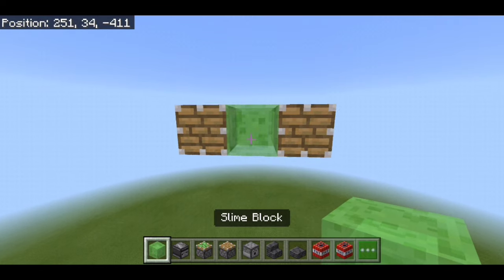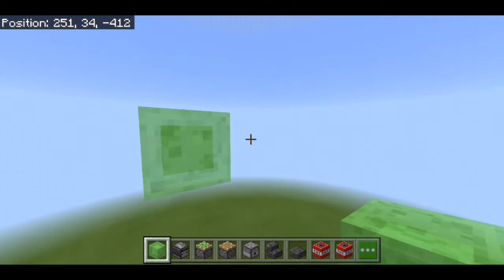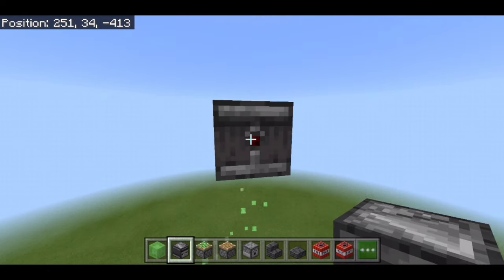Then from the slime block go 4 blocks out: 1, 2, 3, and 4. Destroy the first 3 blocks and have the observer pointing towards that side of the plane, and destroy the temporary slime block.